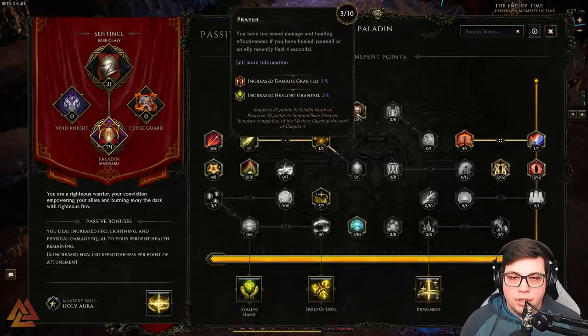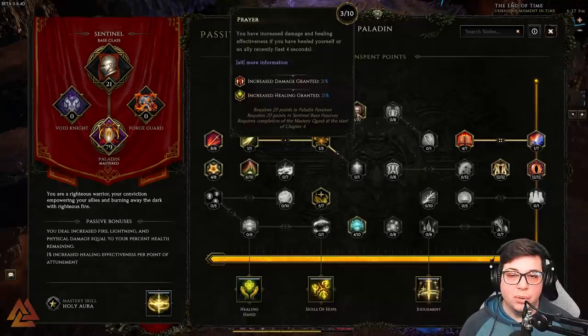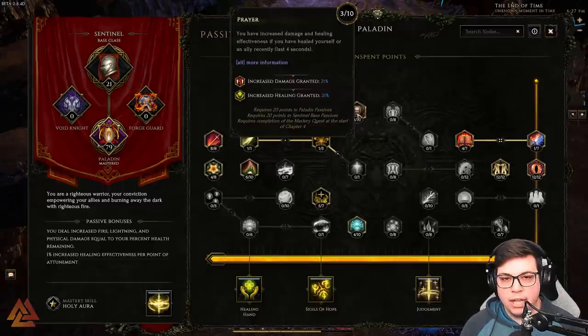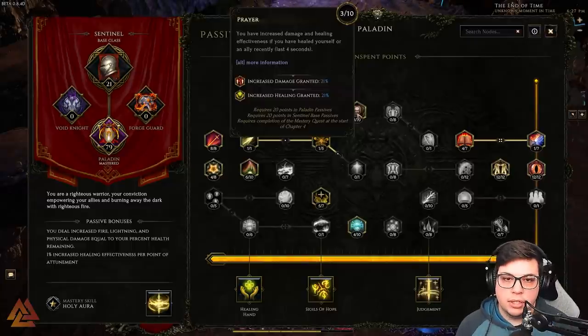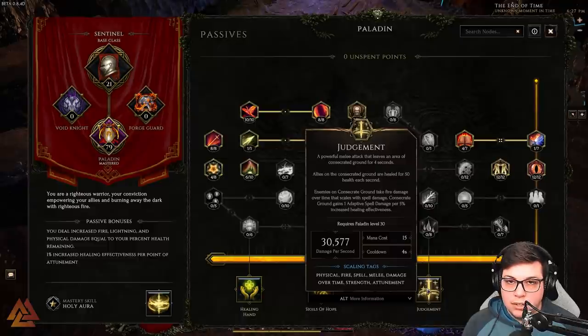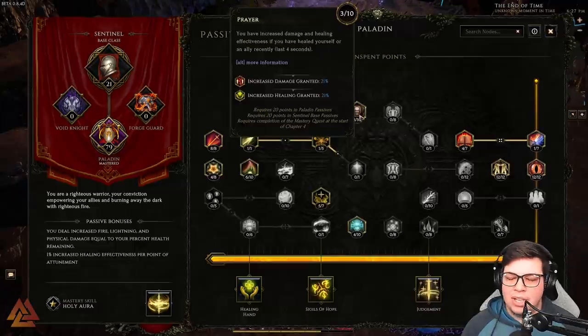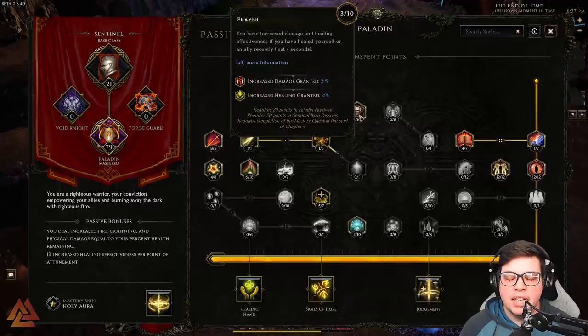Prayer gives increased damage and healing effectiveness if you've healed yourself or an ally in the last four seconds. Smite, which procs automatically while we're Warpathing, will heal you when it hits the ground nearby — that heal procs Prayer and boosts your damage. Judgment also heals you when it erupts. I went three of ten into Prayer — a happy medium. It helped me push through several timelines when I needed to spam Judgment on bosses.